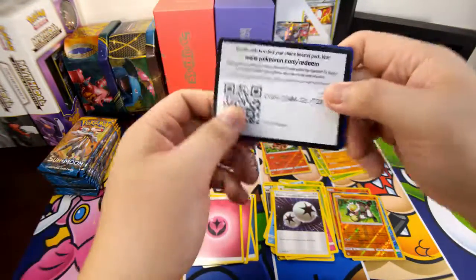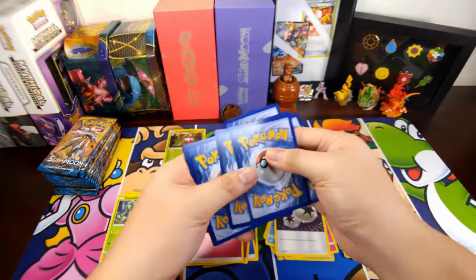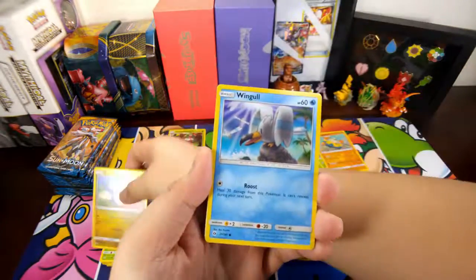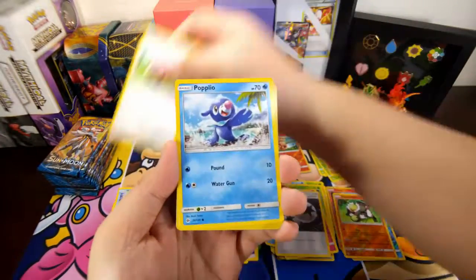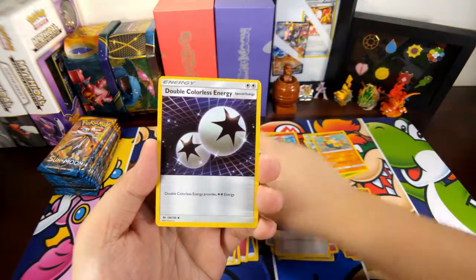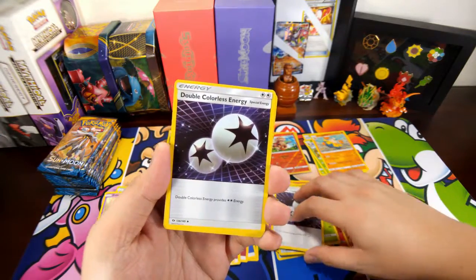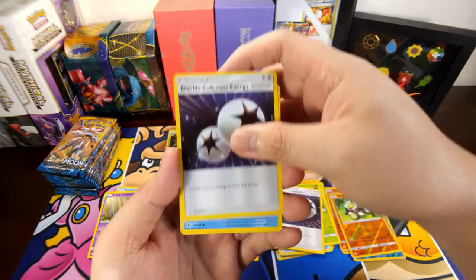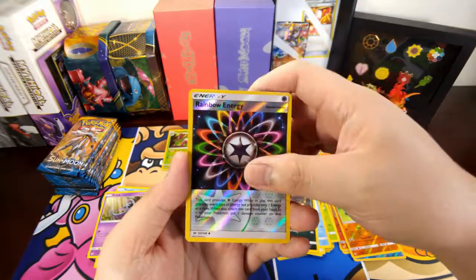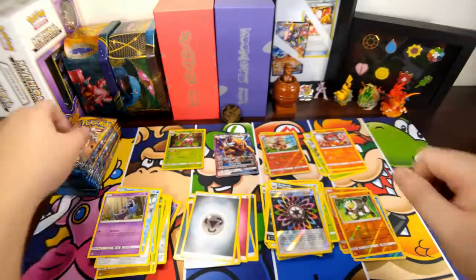You guys can have an upside-down code card. We have a Dratini, Wimpod, Stufful, Popplio, Zubat, Still Energy, oh DCE — for a second I thought that was a third one — DCE, Komala, Rockruff, reverse holo of the Rainbow Energy — nice — and Incineroar regular rare.